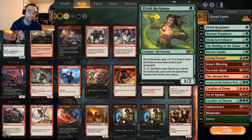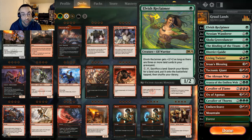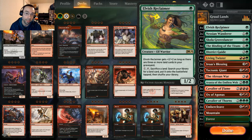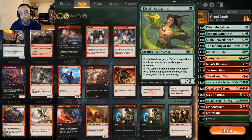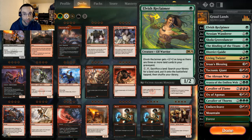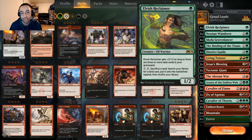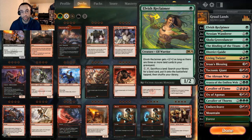In the one-drop slot we're playing four Elvish Reclaimers — a 1/2 for one, pretty decent body, can be aggressive or defensive. It gets +2/+2 as long as there are three or more land cards in your graveyard, so even in the later game it should be a 3/4 more often than not. If you need to search for a particular land, you can pay two and tap it, sacrifice a land, and search your library for a land card to put onto the battlefield tapped.